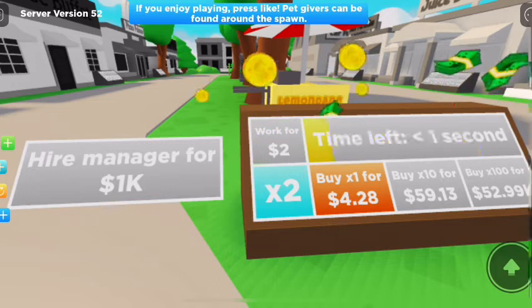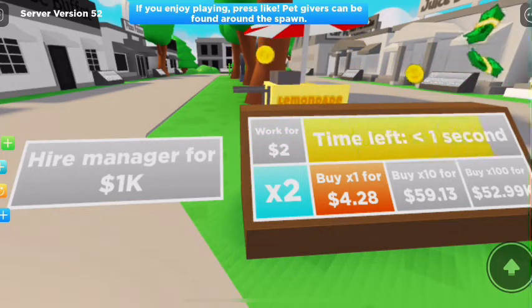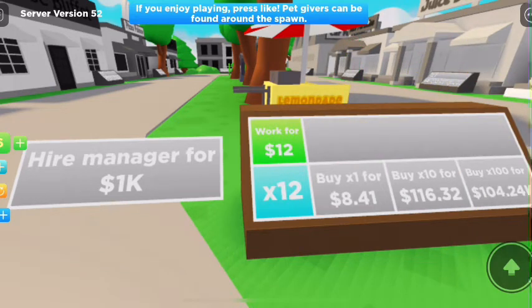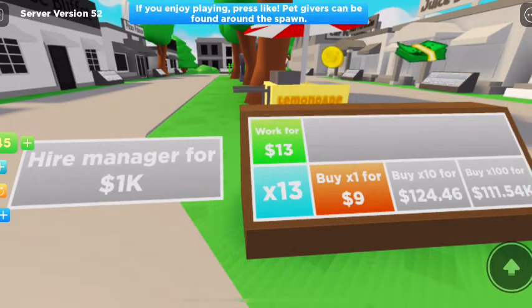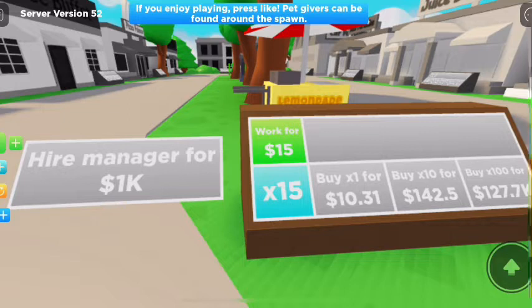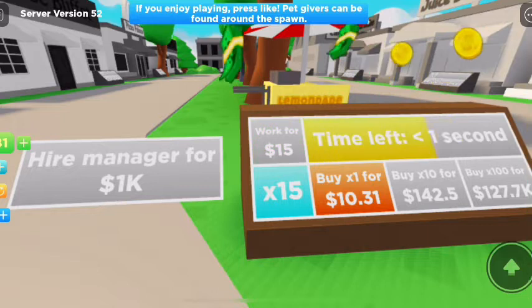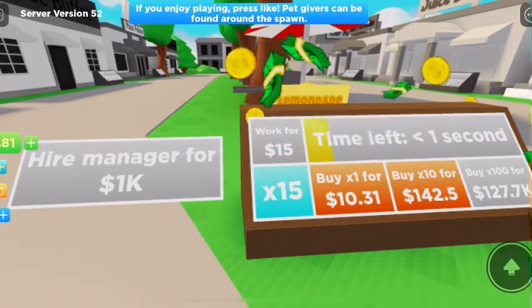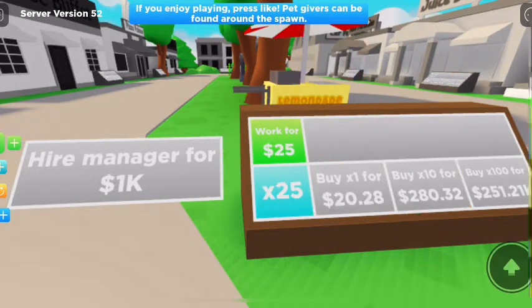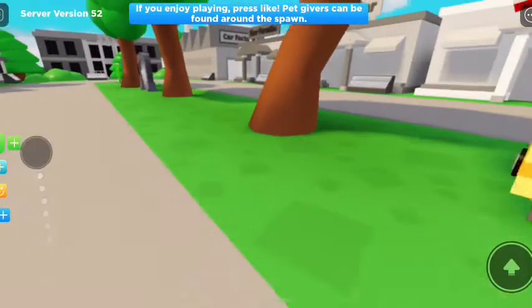Now we're going to hire a manager for 1000. We haven't got that kind of money just yet. But what we do have is they can now work times for 12 pounds. And I can legit buy and get 15. So we can now buy times 10 and we now earn 25.